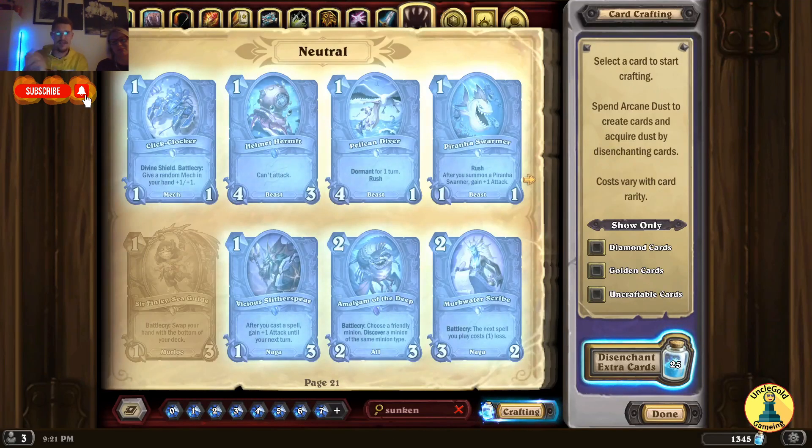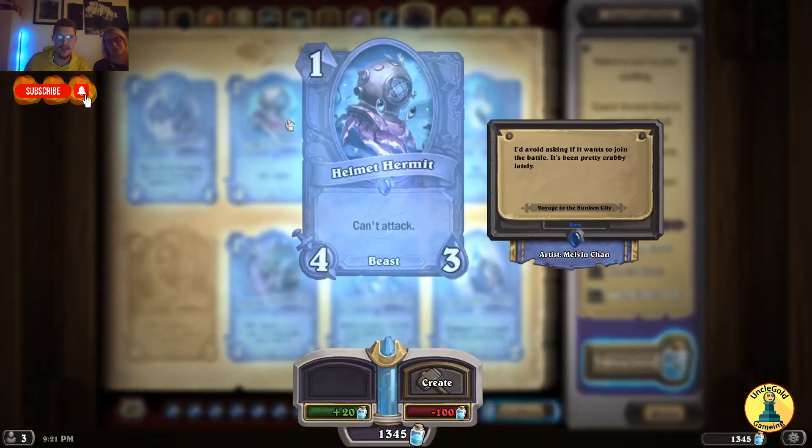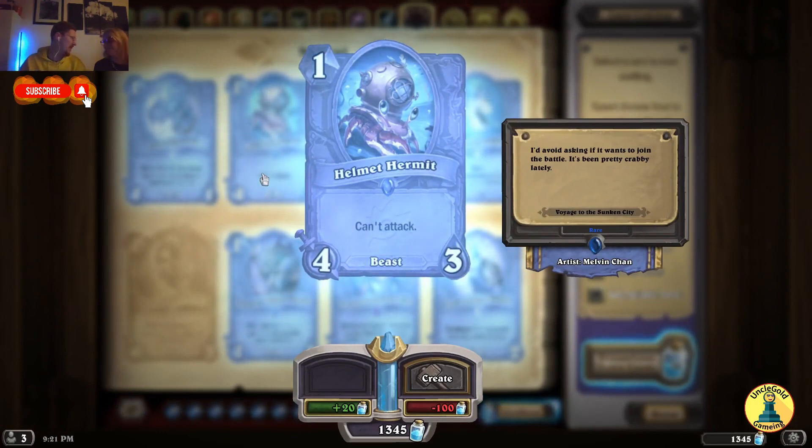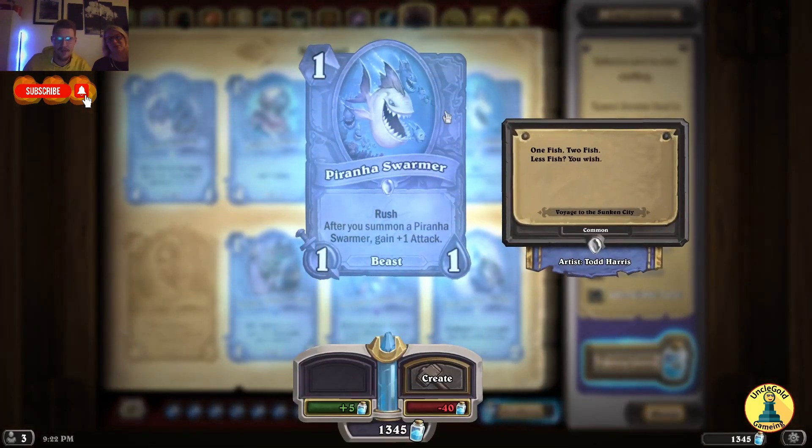And for last but not least we have the neutral cards. Click Clocker — Mech, Divine Shield, Battlecry: give a random mech in your hand plus 1/1. We are going to play a lot of mechs this expansion. Helmet Hermit — can't attack, it's a beast, 1 mana 4/3. This is going to be placed in Priest because now it has a lot of silence cards — silence this and you can attack normally. Dormant for 1 turn, then Rush. Pelican Diver — 1 mana 4/1, dormant for 1 turn then Rush — this is a crazy card. Piranha Swarmer — Rush: after you summon a Piranha Swarmer, gain 1 attack.